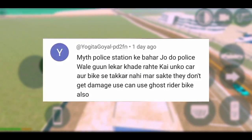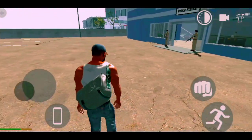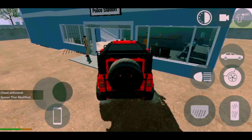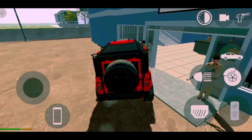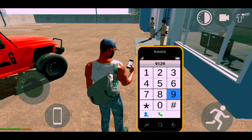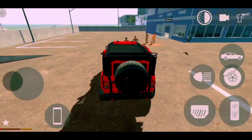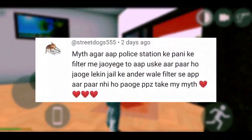Next myth: When you go out, two police officers take their guns, they'll shoot the car and it won't have any damage. But if you take the ghost rider bike, then they'll get damage. Let's try it. First of all, they'll shoot the car, and they'll try to kill us — or not? But they're not doing anything. We're going to try it. They're standing like on rock — how will they kill me? Now they will run from everywhere. This myth is confirmed.